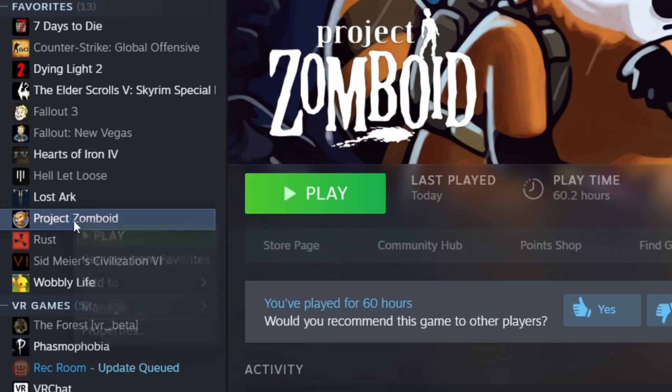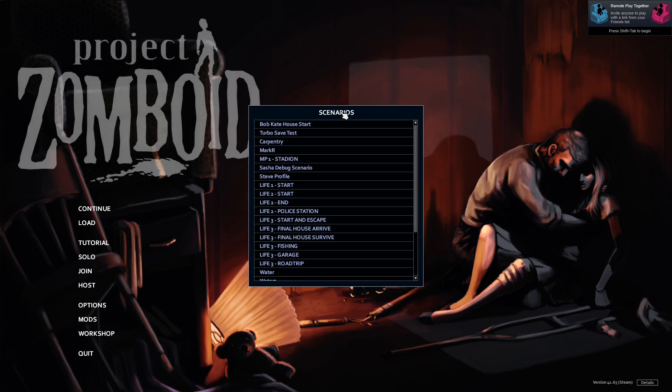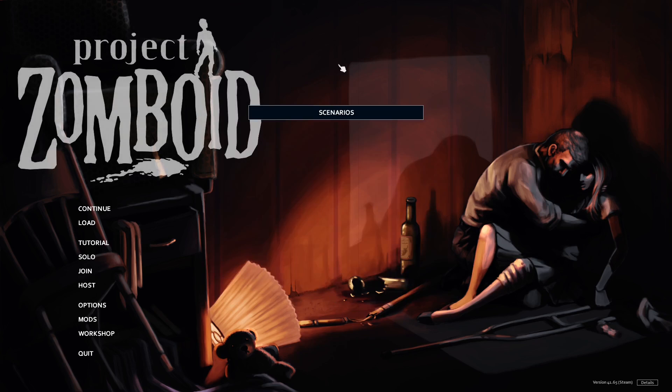When in Steam, just right click on Project Zomboid and click on properties. From there all you need to do is type in minus debug, then exit out of that screen and load up Zomboid. Once in, you'll be able to tell it worked by there being a scenarios tab near the top of your screen.